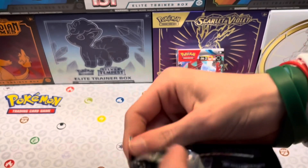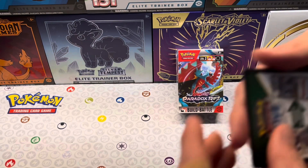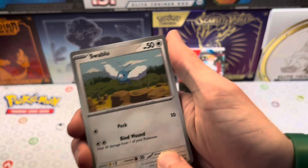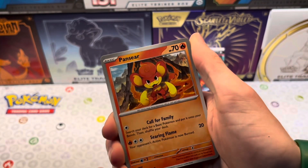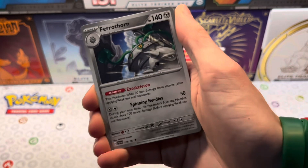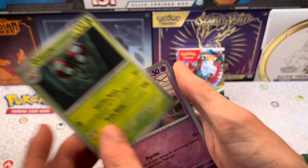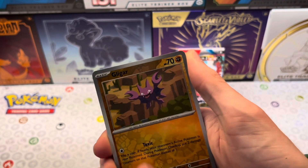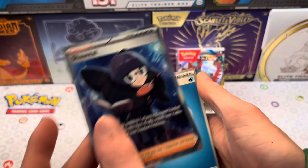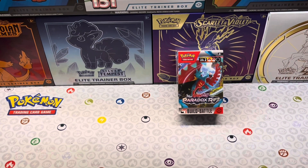Let's see what we get. Here's your code card. We've got Swablu, Pansnir, Nukit, Gligar, Ferrothorn, Cursed Duster, Orbeetle, Flittle Reverse, Gligar Reverse, Chantal Illustration, and the Water Energy. Nothing bad.